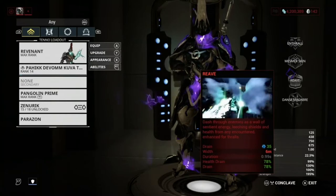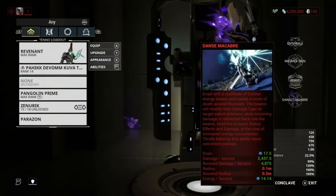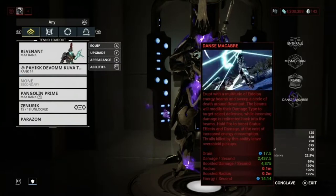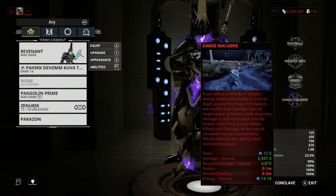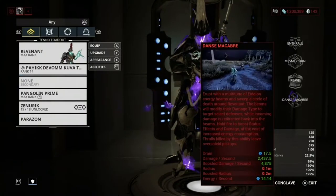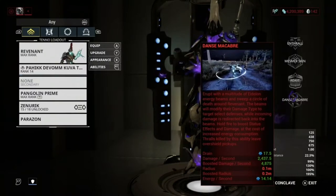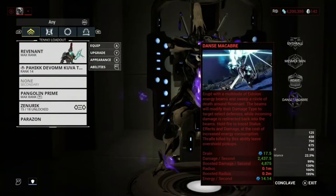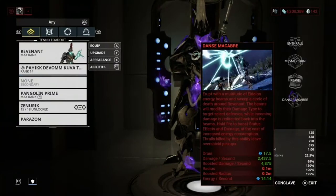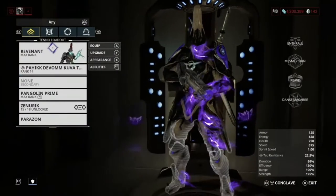I mainly use Reave similarly to Wukong's cloud ability. I don't use it too much, but it can do a nice amount of health drain. I mainly use it because you move faster. Next is Danse Macabre — you erupt with a multitude of iron energy beams and sweep a circle of death around Revenant. The beams modify their damage type to target specific defenses while incoming damage is redirected back into the beams. Hold fire to boost status effects and damage at the cost of increased energy consumption. Enthralled enemies killed by this ability leave overshield pickups. This is a really good DPS ability — it matches the damage type, so against Grineer it will be corrosive, against Infested it will be viral, and against Corpus I believe it is magnetic.